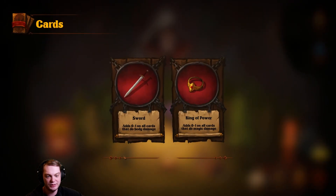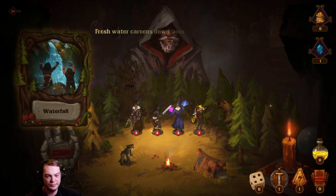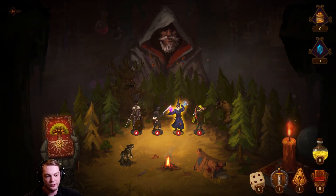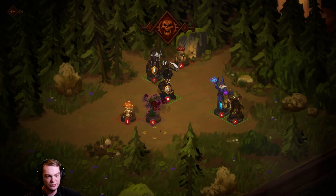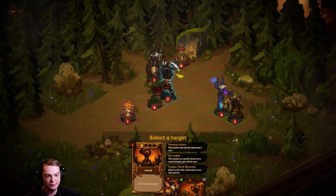Add zero to one to all cards with body damage, or all cards that do magic damage — let's go with the sword. Waterfall heals a random character by one to two. My wizard is back to four health. Then we ran into an ambush of little plants — we have to defend.